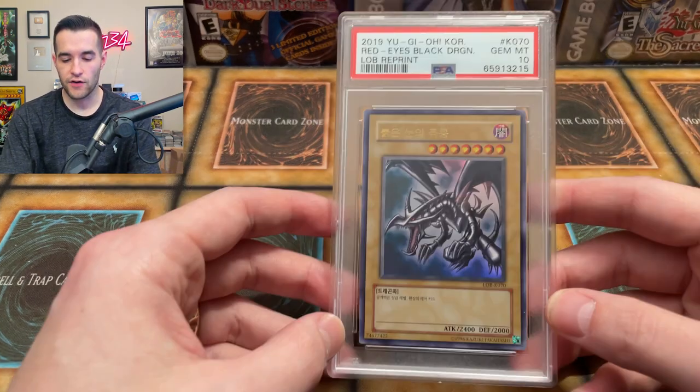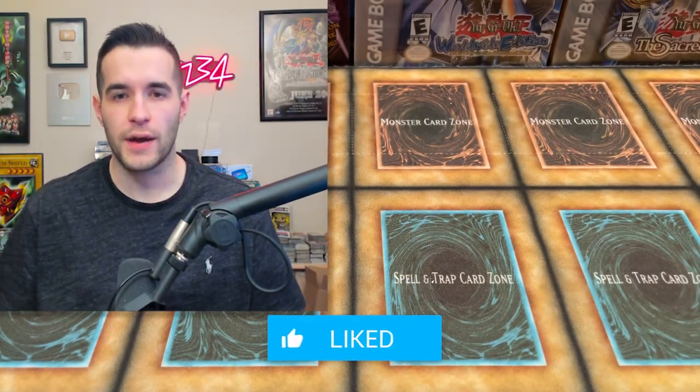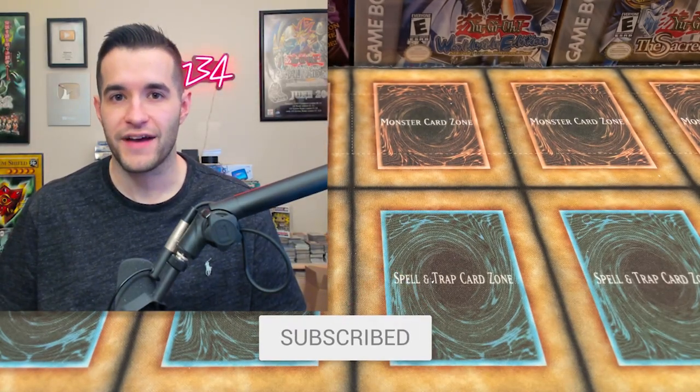Before we hop into it, I have a giveaway. I'll be giving away a PSA slab of a Red Eyes Black Dragon Korean reprint — that's a Gem Mint 10. All you have to do is like the video, be subscribed, turn on notifications, let me know your favorite of my five pickups this year, and let me know your favorite pickup that you got this year.